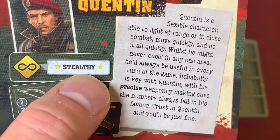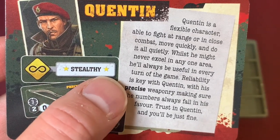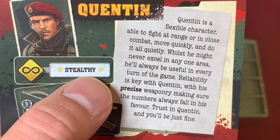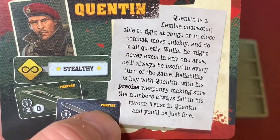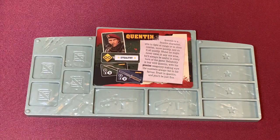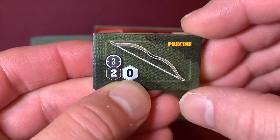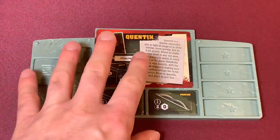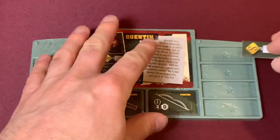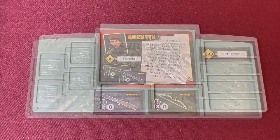Our next Reich Buster is Quinten. Quinten is a flexible character able to fight at range or in close combat, move quickly, and do it all quietly. Whilst he might never excel in one area, he'll always be useful every turn. He gets a knife just like Redhawk, but he also gets a bow which has three range, rolls two dice, causes no noise, and is Precise. He also comes with Stealthy — whenever he's doing an action that is not an attack, he can re-roll one of his noise dice, which really helps when trying to open doors. He also gets his two trait cards and action deck.